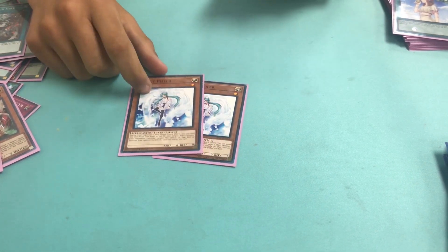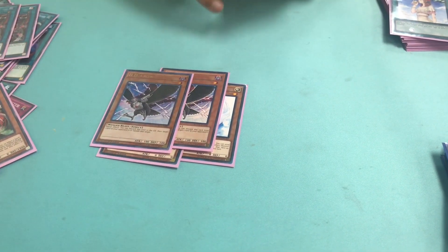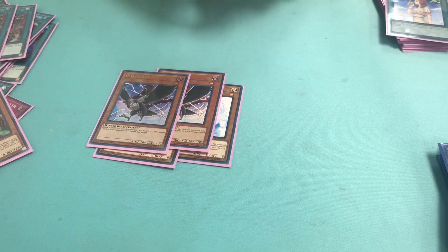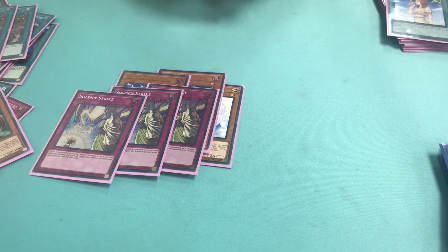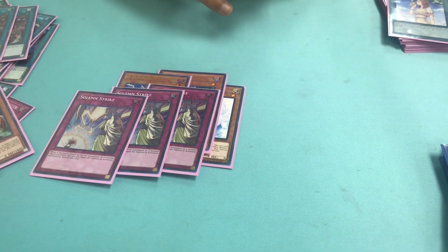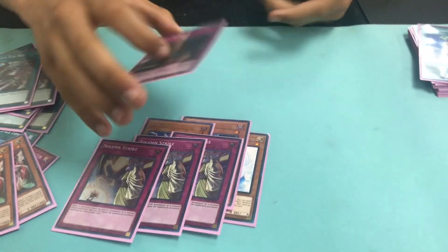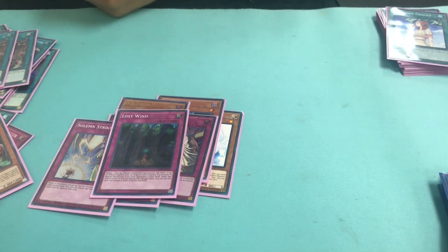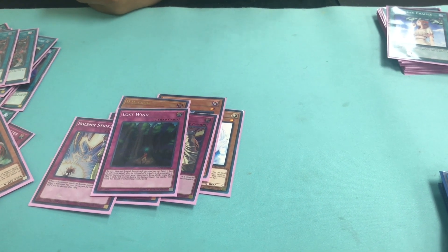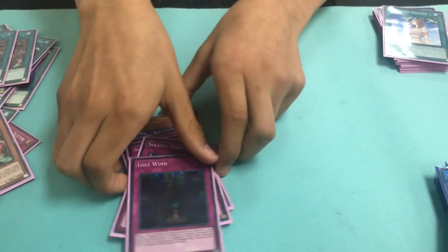For disruption and negates, we have Effect Veiler — it's a really good hand trap, stops a lot. Droll & Lock Bird stops Salamangreat and a few other things. Solemn Strike — I play three. It's not good to open more than one, but it's a really good card right now, especially with all the effects and special summoning, plus your deck is a go-first deck. And then we have one copy of Lost Wind. I don't see it a lot, but it helps a lot with special summon monsters — when there's a really big monster, you can just halve its attack with Lost Wind.